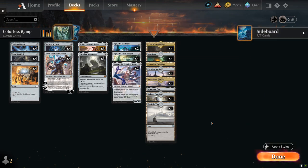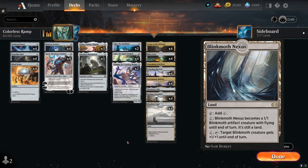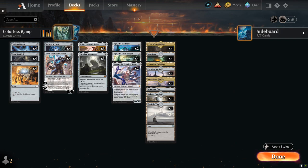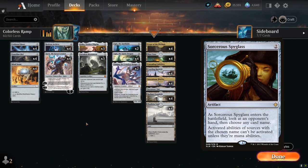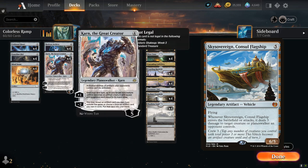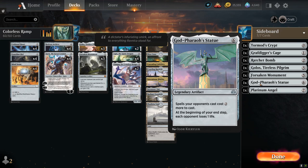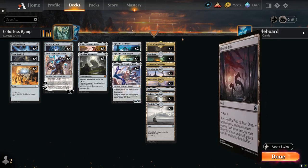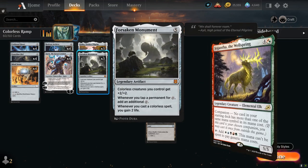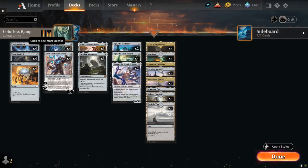Additional mana base options include Buried Ruin to recur artifacts, a few copies of Blinkmoth Nexus as an extra creature land that plays well with Forsaken Monument, and Arch of Orazca as an extra card draw engine searchable with Golos in slower matchups. For the Karn sideboard, Sorcerer's Spyglass can shut down opposing planeswalker activated abilities, and Sky Sovereign Consul's Flagship can remove three-toughness creatures, then be crewed using Karn's plus-one ability as a 6/6 to close out games. We don't have any basic lands, which could hurt against Field of Ruin, though that card isn't common in Historic. We could also play Jegantha the Wellspring as companion but it takes a sideboard slot, so it's not worth it. Now let's jump into some games and see how the deck does.